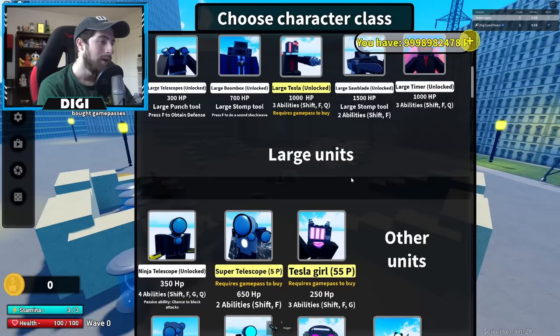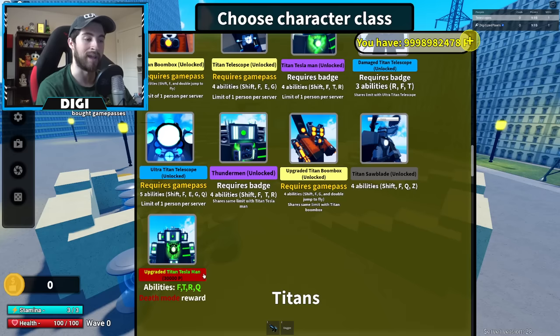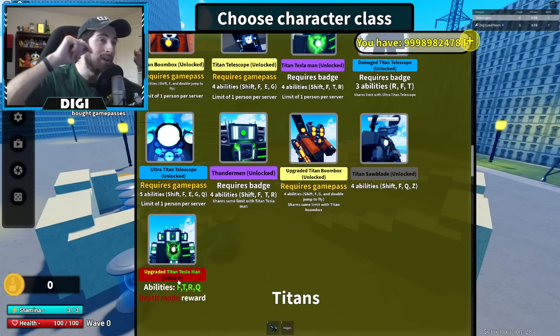The moment y'all have been waiting for — Upgraded Titan Tesla Man! The last time I made a video was an early access for this character and it is now here. It's free in the sense that you do not need Robux to buy it, however you do need to complete Death Mode — yeah, it's literally death. It's free at the cost of your sanity.